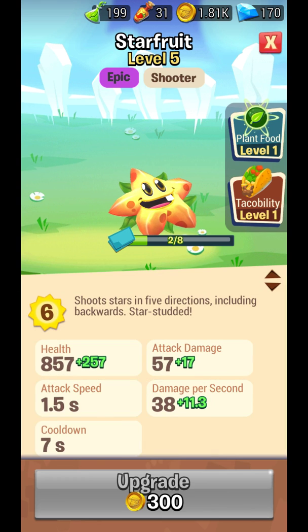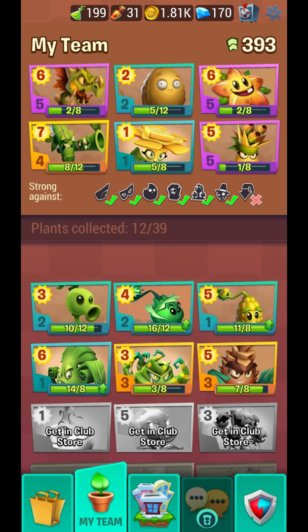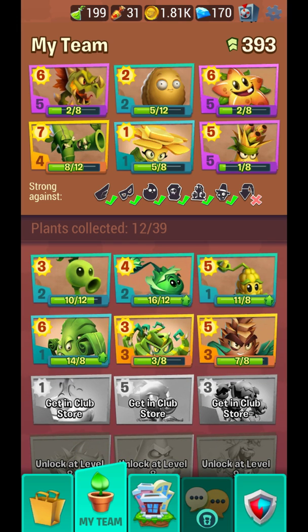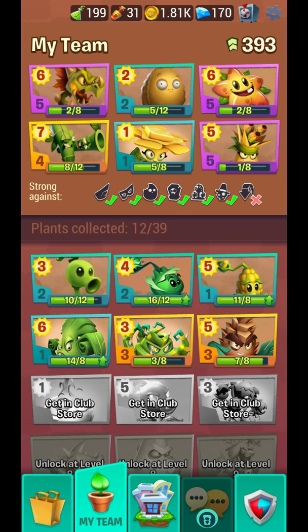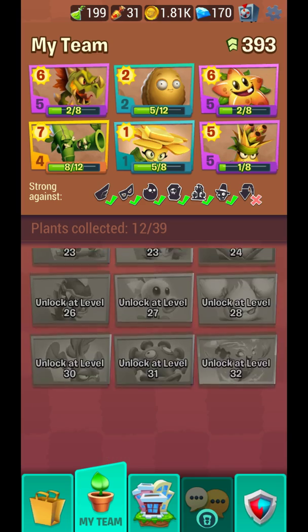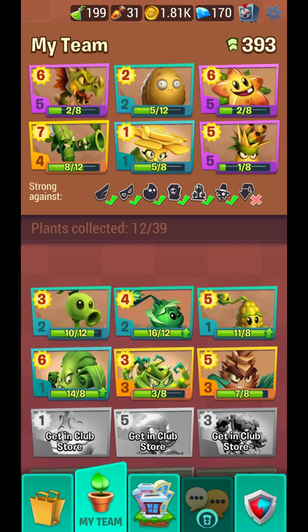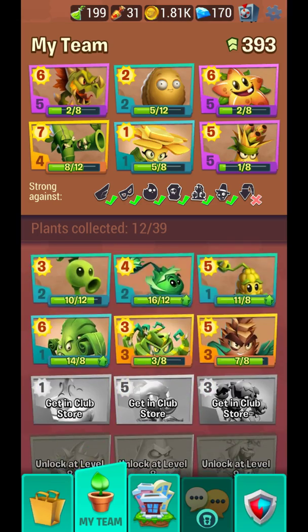Star Fruit attacks enemies that go behind you — I haven't found those enemies yet, they come in later stages. So basically these are all the new plants in the game. I already gave the download link in my previous videos. It's only available in the Philippines but I downloaded it from tap.io app. It should be available soon since it's already a very popular game — see you later, bye bye.